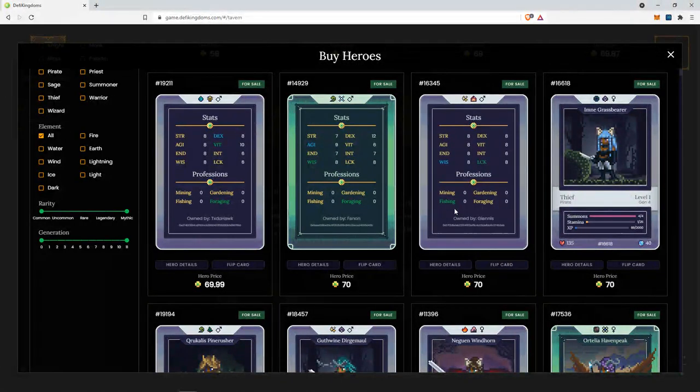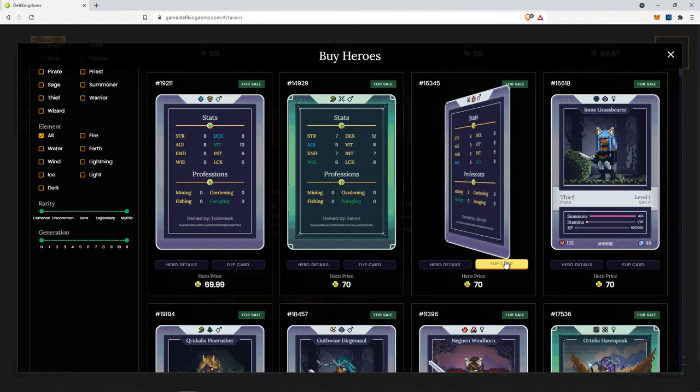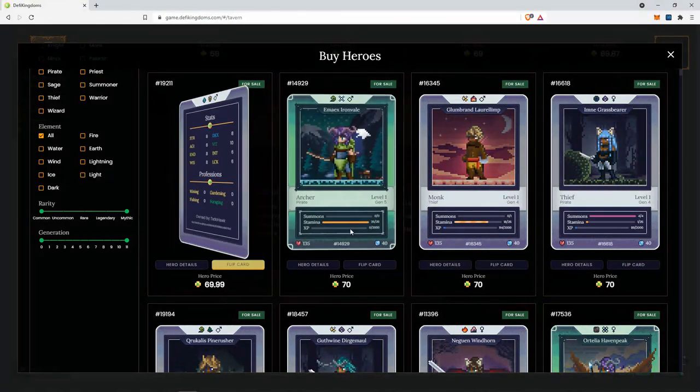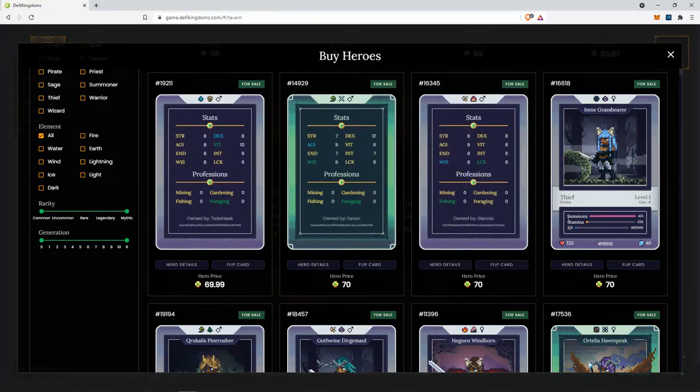For the monk, fishing — pretty good, because we can use the monk and summon with a pirate to get potentially a ninja. But you can see here, number of summons, zero. So this is one of the reasons why these heroes are selling for so cheap, because there are so few summons left.